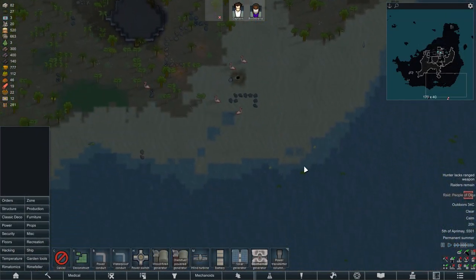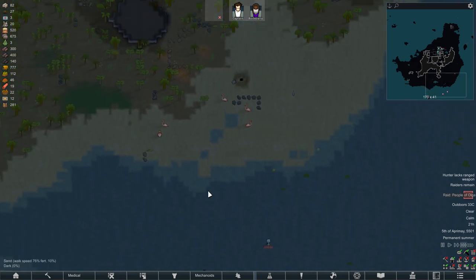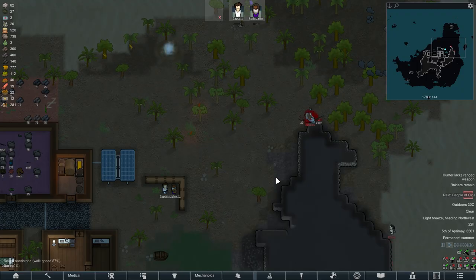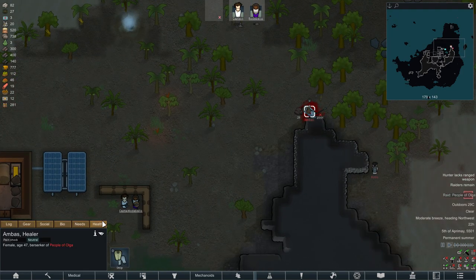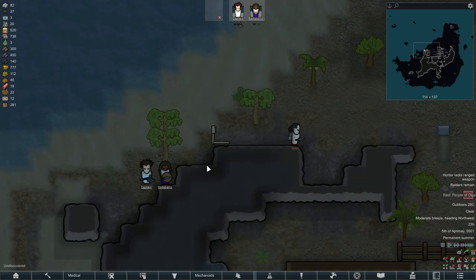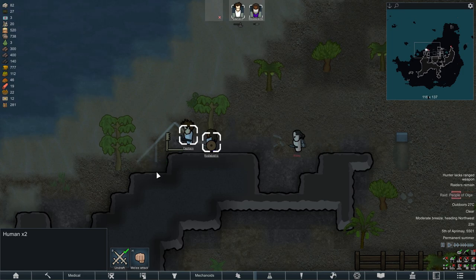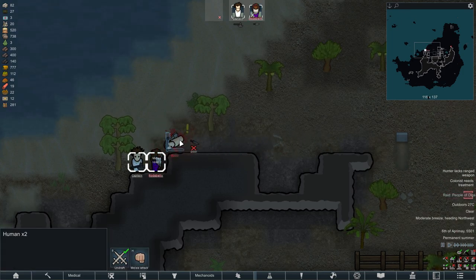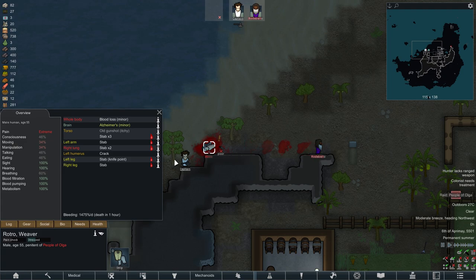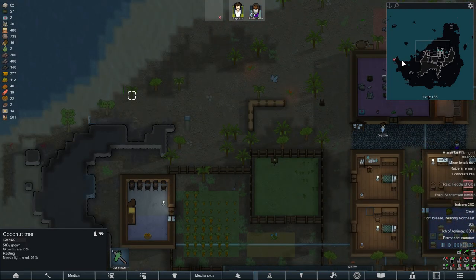There's the raid — it's two people for a change, two people with melee weapons, soon to be one when they walk over the trap and die. One takeaway from this video is watching me murder people with traps. One turned around — no, you can't do that, come back! He actually stabbed my guy right in the lung. He had Alzheimer's — do you reckon he just forgot there was a trap there?